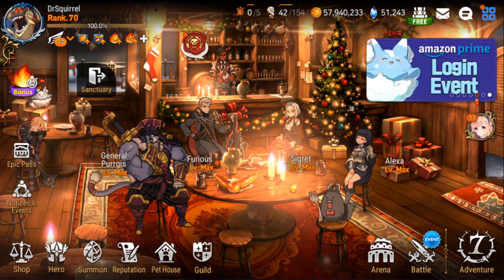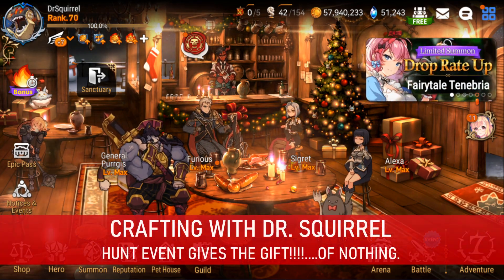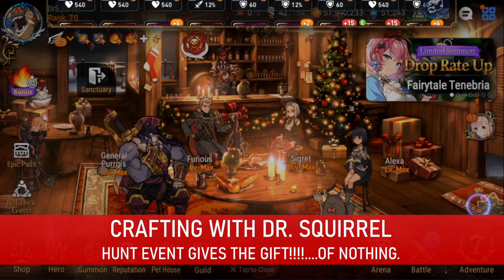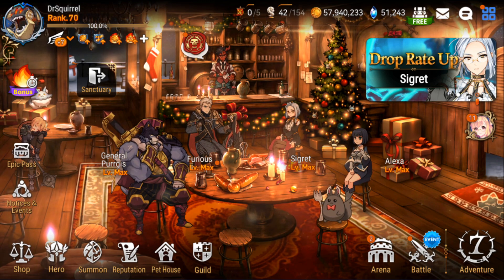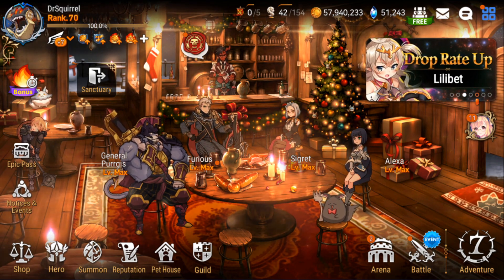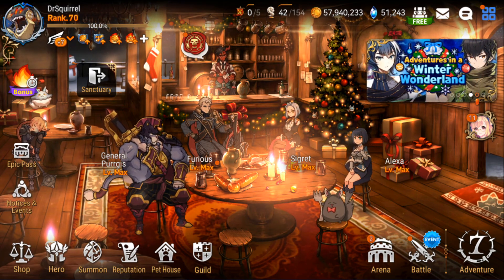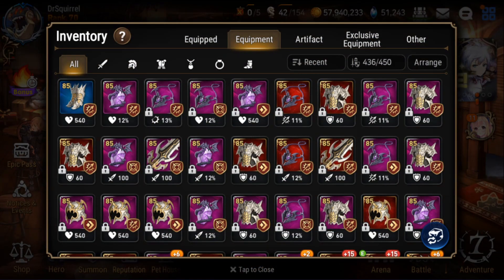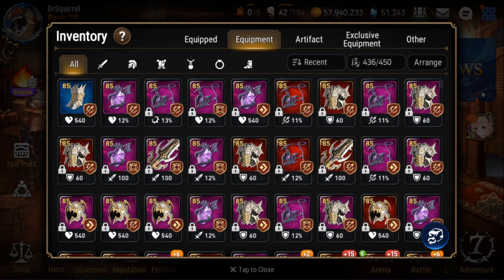Welcome back to another crafting session with Dr. Squirrel. Today we're going to be enhancing — we've had two days of hunt events, which is a rarity, but they've been nice to us for the new year. Happy New Year to everyone, by the way. So we're going to see if we can get anything good out of it. I do have some very promising pieces. It's still the hunt event now, so I'm going to get back to that soon, but for now let's take a quick break and see what I've locked.